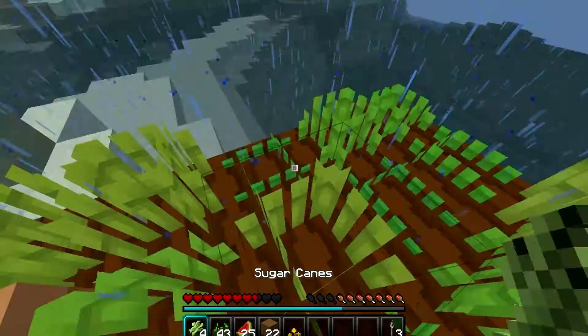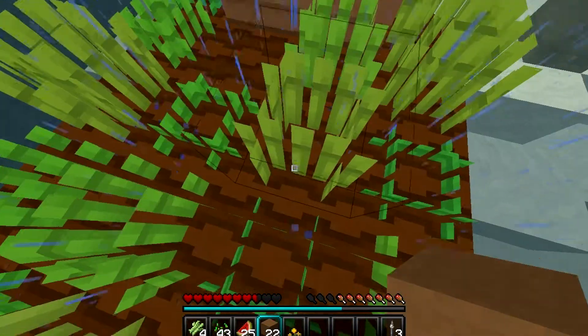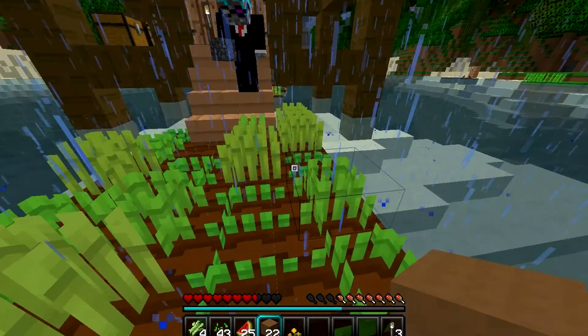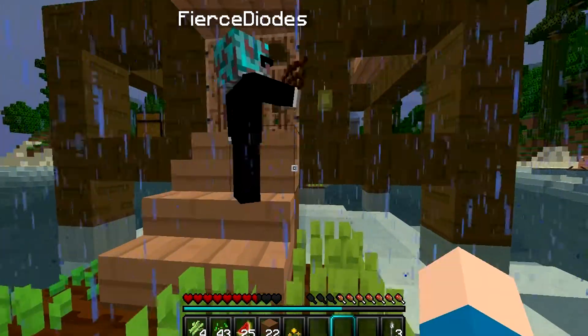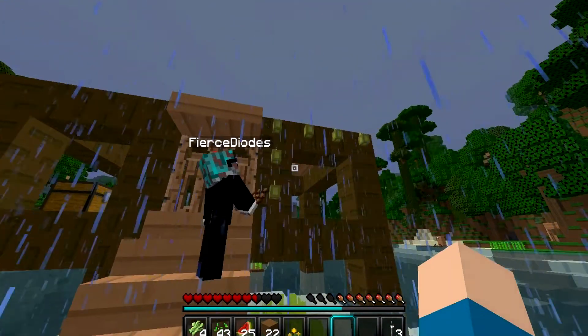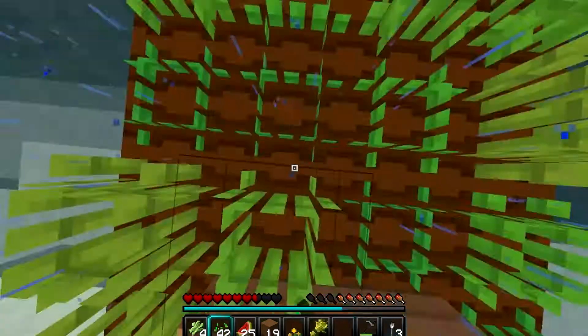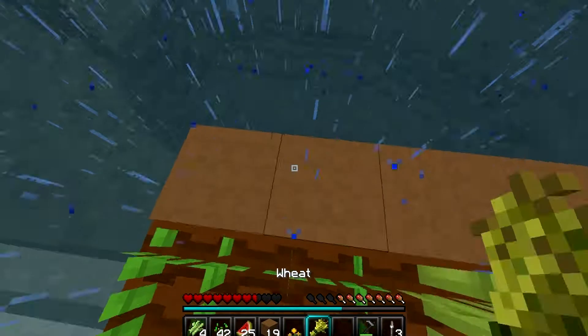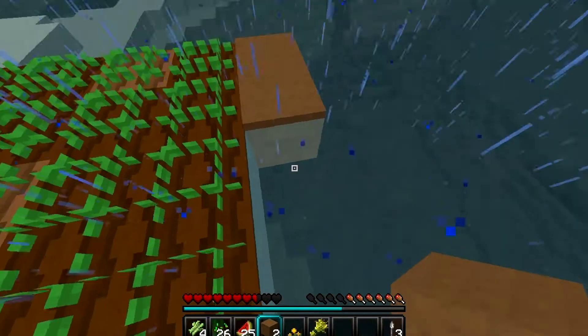So this is my farm before, and we're basically just gonna expand it out this way and maybe a little bit on the sides. Let's plant some cocoa beans. I was thinking about planting cocoa beans on the side. My texture pack makes the wheat look gray. It's kind of weird.